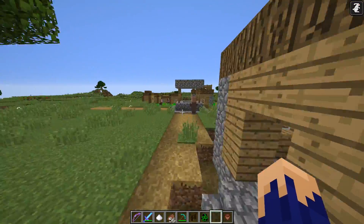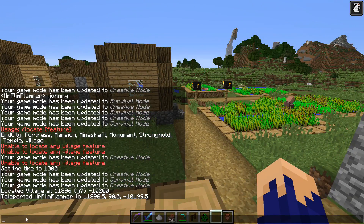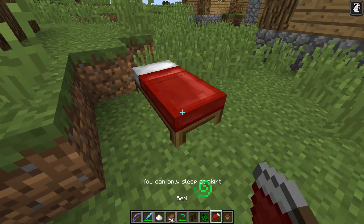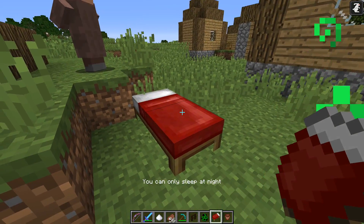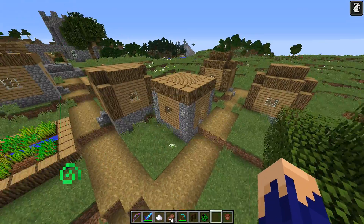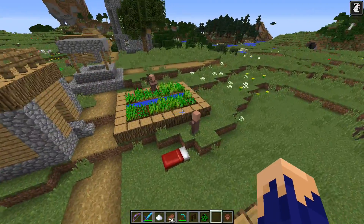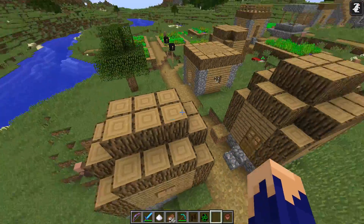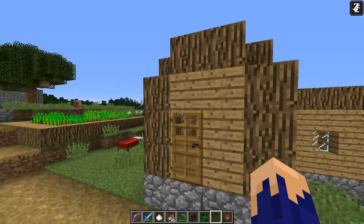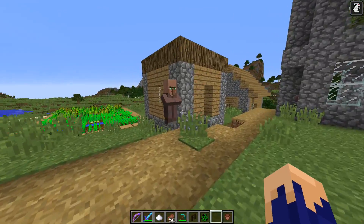If you see a green-colored guy, he's actually called the nitwit — apparently he doesn't trade anything. He just cruises around the village and is basically the town fool. It doesn't look like we have a cartographer here.